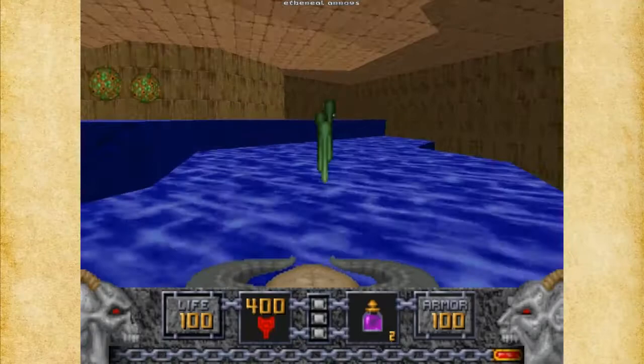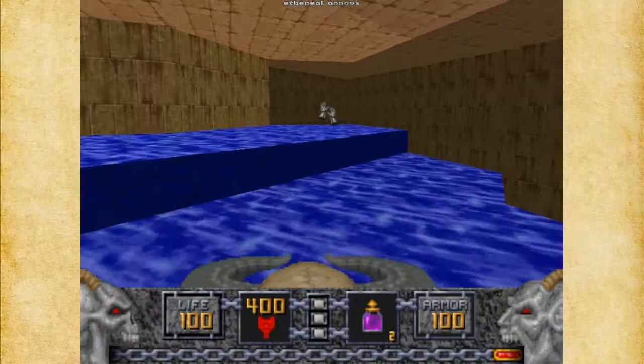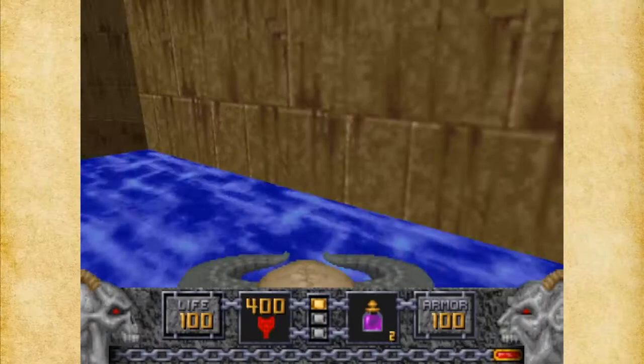This big block is the Glacier — or I think they call it that because it looks like a big block of ice, kind of like a glacier. I wouldn't go into that teleporter just yet, because that's just going to take us back to the beginning.